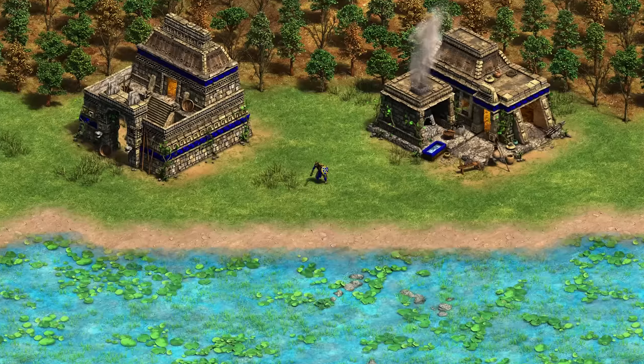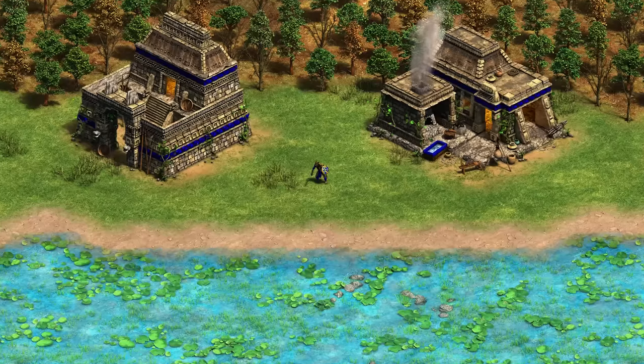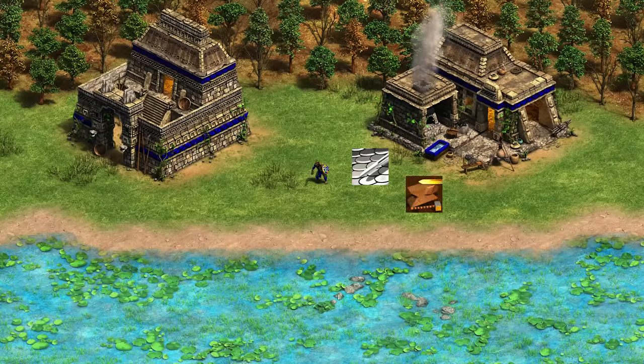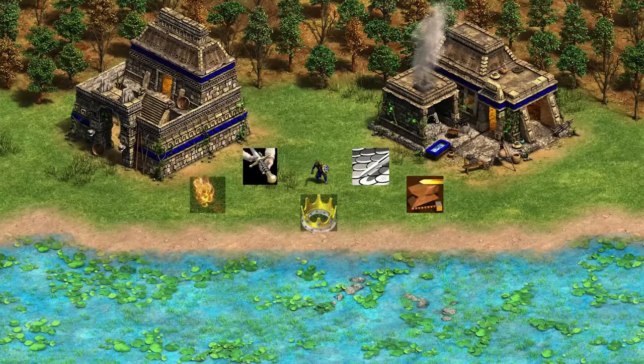Next, we've got the Aztecs. The Jaguar Warrior is rather simple — it's upgraded exactly like a Champion. So infantry armor and infantry attack from the blacksmith, and then Squires and Arson from the barracks.